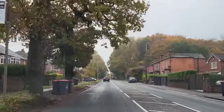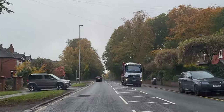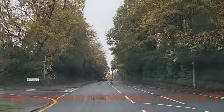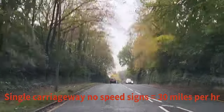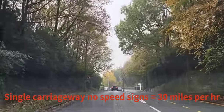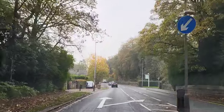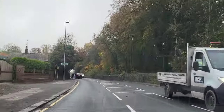This road, as you can see, is residential, but it's a main road so it's not a 20 mile an hour area. Any road which has no signs but has street lamps is 30 miles per hour. There's a warning sign on the left warning me of a side road on the right - it's actually the entrance and exit to a golf club. But obviously I have the right of way.